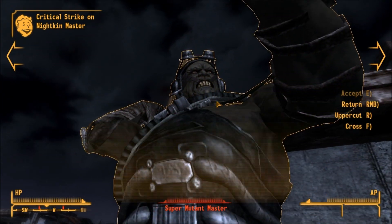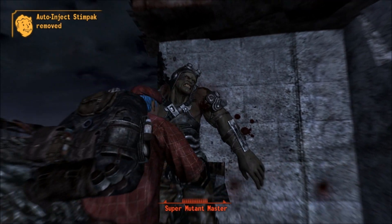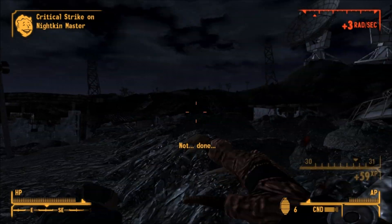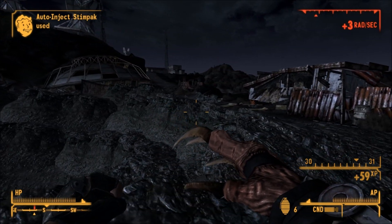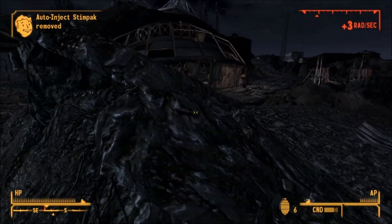The name of the Wild Wasteland version, Fist of the North Raar, is a reference to the post-apocalyptic anime and manga Fist of the North Star. All around, the Fist of Raar is a pretty good weapon and I'd recommend giving it a try — if you liked the Deathclaw Gauntlets in Fallout 3, or if you just want to use a Deathclaw's hand as your weapon, go for it.